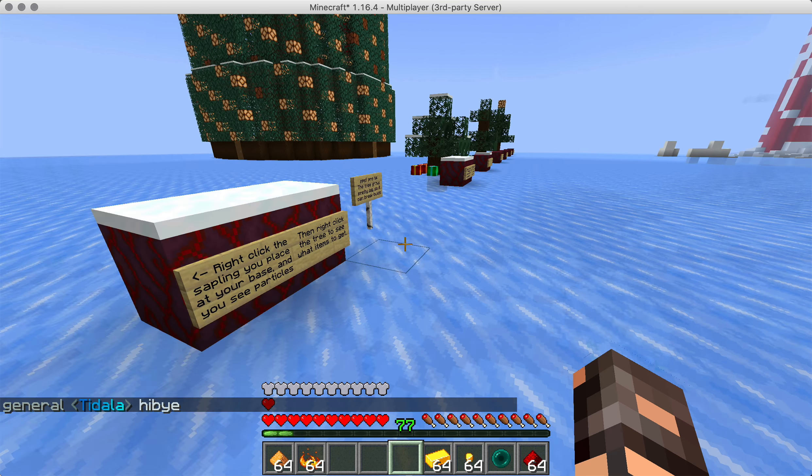Now you have to get an ender pearl and redstone dust, ten times. And when you have enough of that, you can right-click and grow the tree. It will automatically grow into this one. You'll see lights and particles and maybe even one or more gifts. And if you have a gift, you can right-click it and it will pop something randomly on the floor. And that's pretty cool.